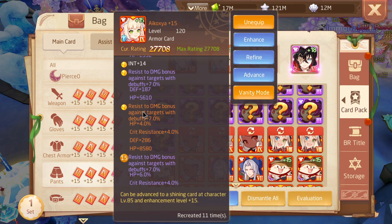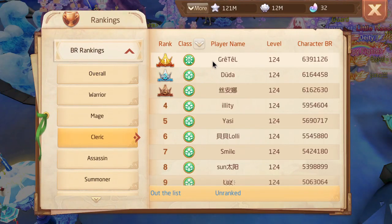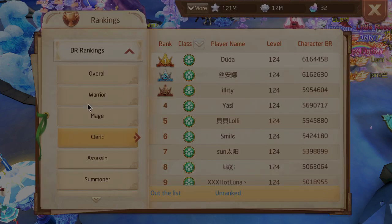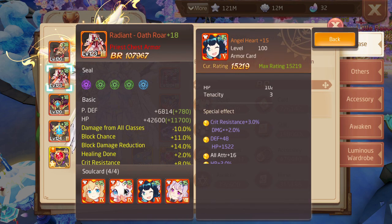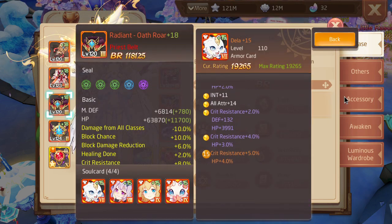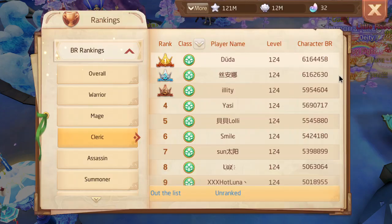It also gives you crit resistance. A lot of priests these days are running crit resistance builds, because you've been able to get so much crit resistance. But whenever I go and look at priest builds these days, I feel like a lot of priests aren't really using Icoxia. This is a crit res build, and it's Astana, Angel Heart, Daneril, and Emile — and Dayla — no Icoxia.